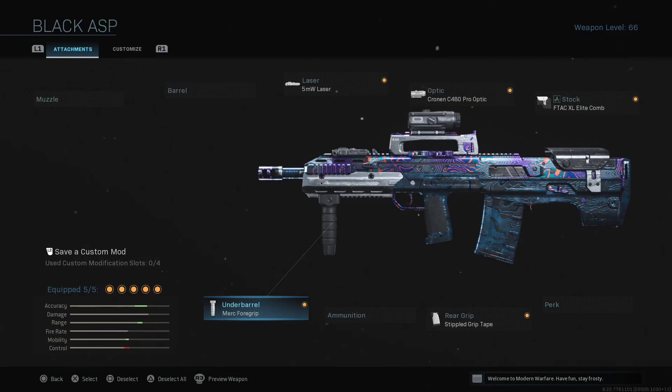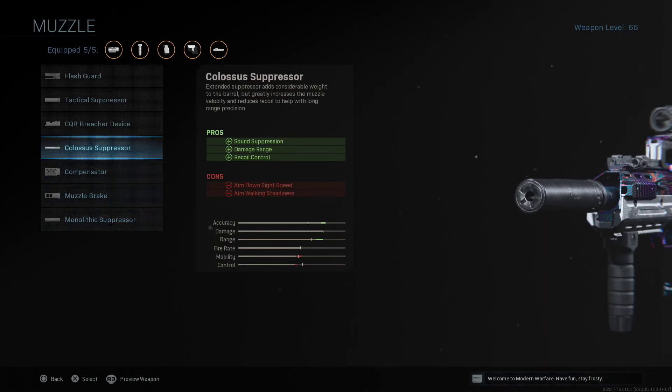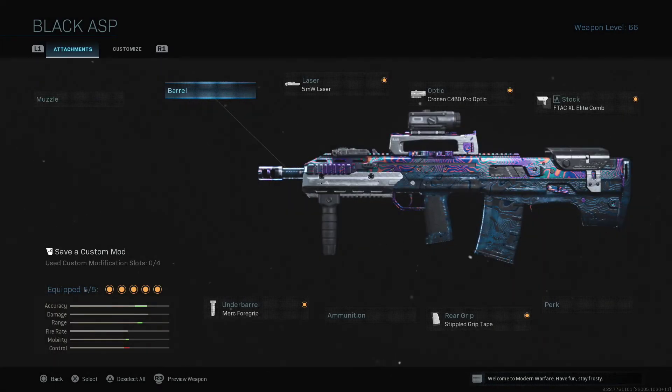This thing can be kitted to be like a DMR, and I think that's how it's intended to be used. It has this ginormous colossus suppressor, and also a big barrel — you're supposed to use this to two-tap people at long ranges, maybe not even full-auto. For reference, it fires at 420 rounds per minute, whereas the M13 is 900. This is half of the M13. Every other gun fires from like 700 to 900. So this is really slow firing, and with a really hard recoil, that means it is very, very difficult to just aim at the head and shoot.